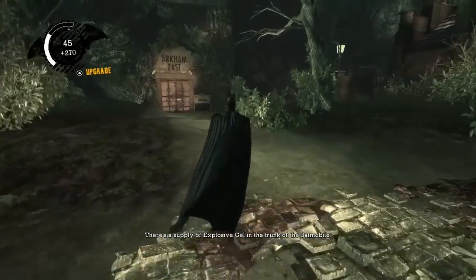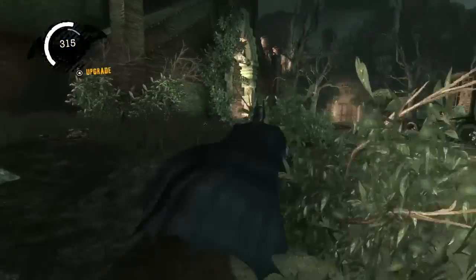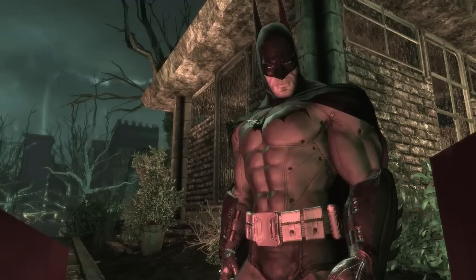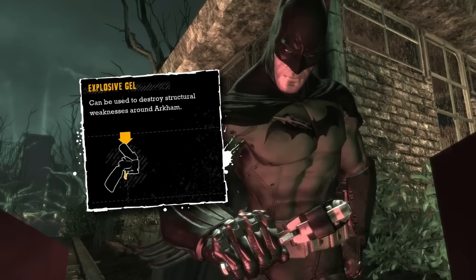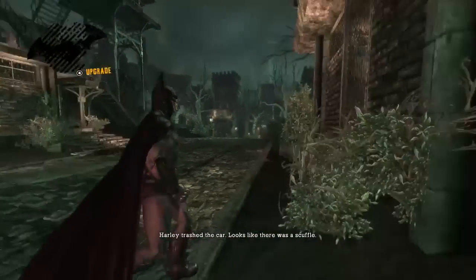There's a supply of explosive gel in the trunk of the Batmobile — I may need it. Yeah, you needed it like ten minutes ago. Collect it from the Batmobile. You know what you could also collect from the Batmobile — like the rest of your stuff. Unfortunately he's going to unlock it throughout the course of the game as things become convenient.